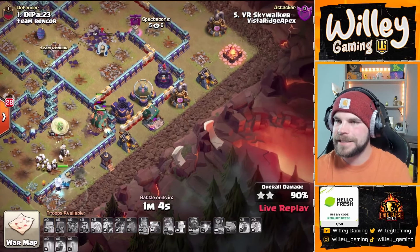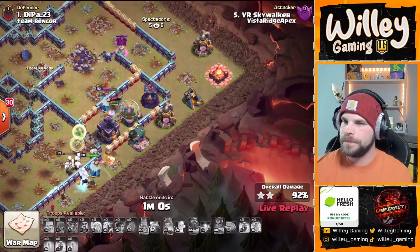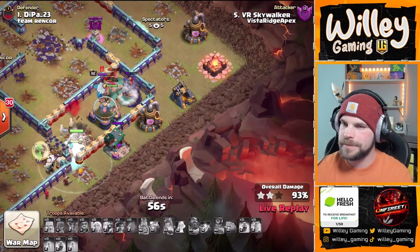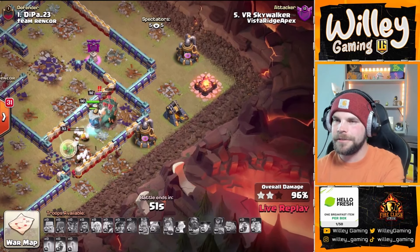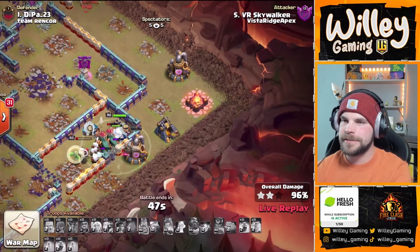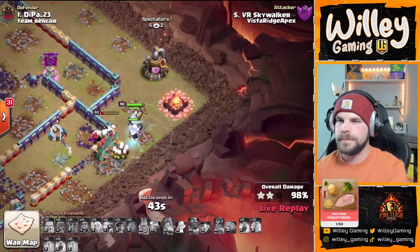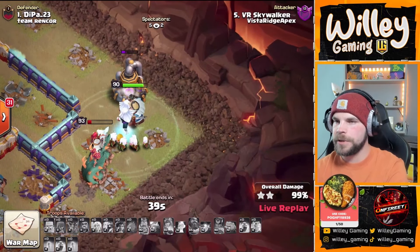Those healers are doing a fantastic job keeping them healthy. The only defense left is that wizard tower — just a matter of cleanup at this point. Still has two electro titans on the outside as well, plus the queen's going to get healed up. GG — what an opener here for Vista Ridge, kicking it off with an overwhelming three-star. Last few buildings and there we go, 40 seconds to spare.